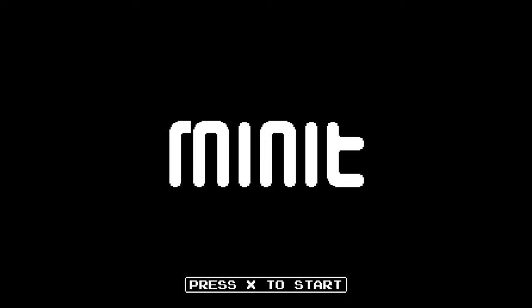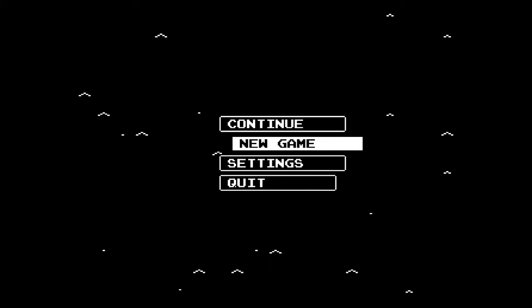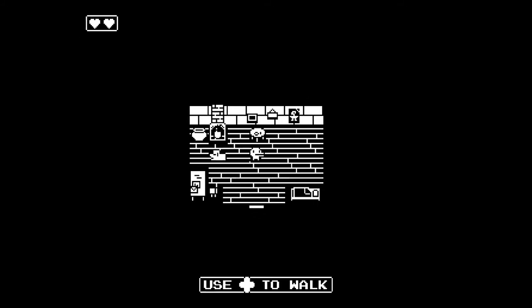Hi, and welcome to Scythe's Backlog, a series where I play through my backlog of games and talk about them. Today we're taking a look at Minit, a game made by JW, Kitty, Jukio and Dom, published by Devolver Digital and released on April 3rd, 2018. Let's begin.